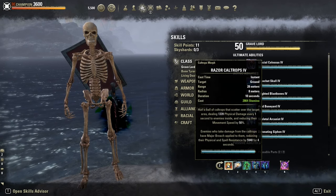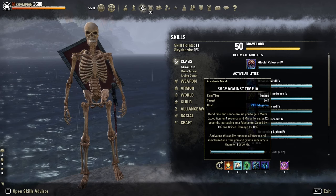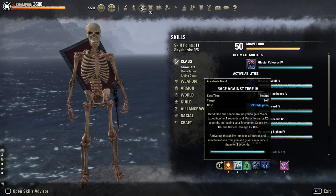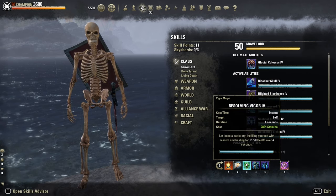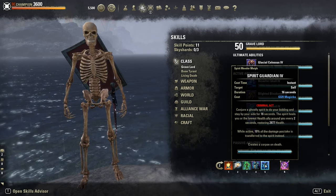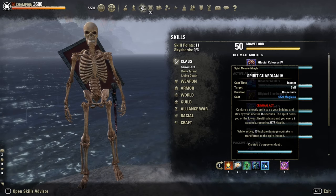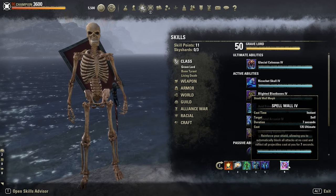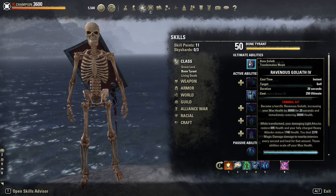On the back bar: Carve for Major Breach, so almost 6k more penetration. Race Against Time: our snare removal. With full tri-stat glyphs on the body, we can easily sustain it on the stamina core. Vigor: our HoT. Summoner's Armor: our resistance buff. Spirit Guardian: super powerful — it gives a unique 10% damage mitigation and it heals a lot. As ultimate, I normally use Spell Wall or the more expensive ultimate, the Goliath, for extra resistance.